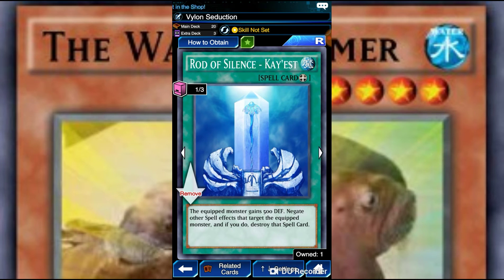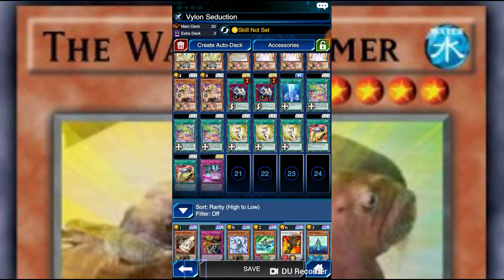That is amazing, and combined with KS, your equipped monster gains 500 defense. It negates the other spell effects that target your equipped monster, and if you do, destroy that card. It negates Econ and anything — Gravity Lash, nothing really important — but basically the main thing is KS.